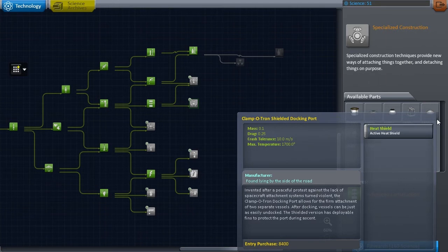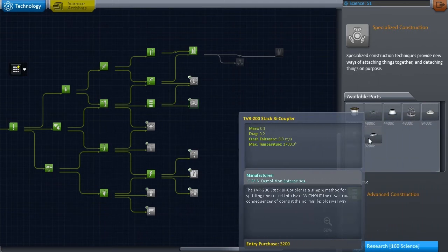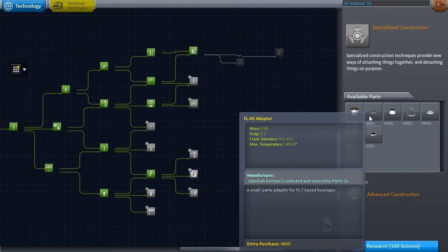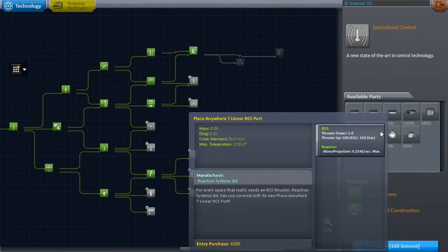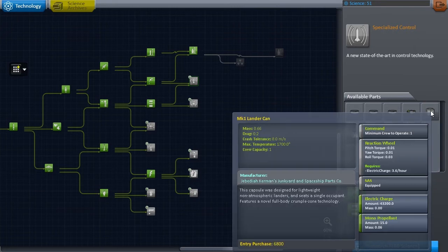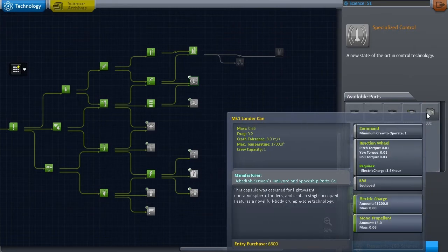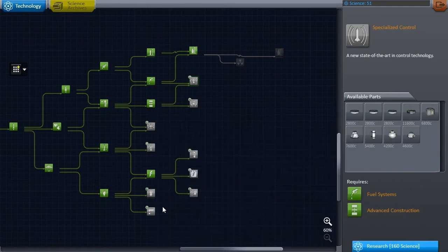This node gives us some sensors but not much else. The advanced construction node gives us bigger parts and makes our way toward the nuclear node — you can see it's grayed out. We need a node from this side, probably not the specialized construction one but the one right above it. Specialized control gives us larger pods, some RCS systems, SAS modules — stuff not really used in our space program yet, though a lander can could be useful. But we are going to need that to unlock our nuclear technology, which we want for more delta-v, nicer rockets, and of course nuclear power.